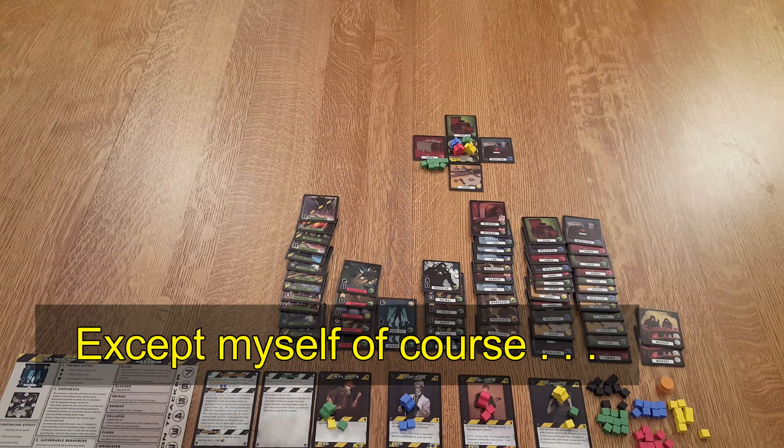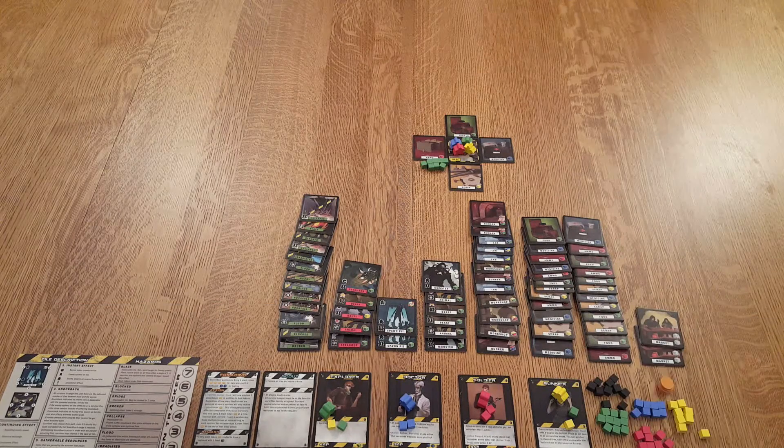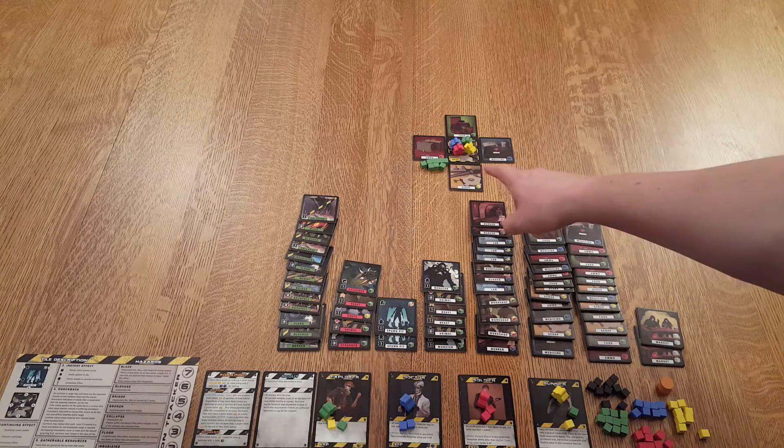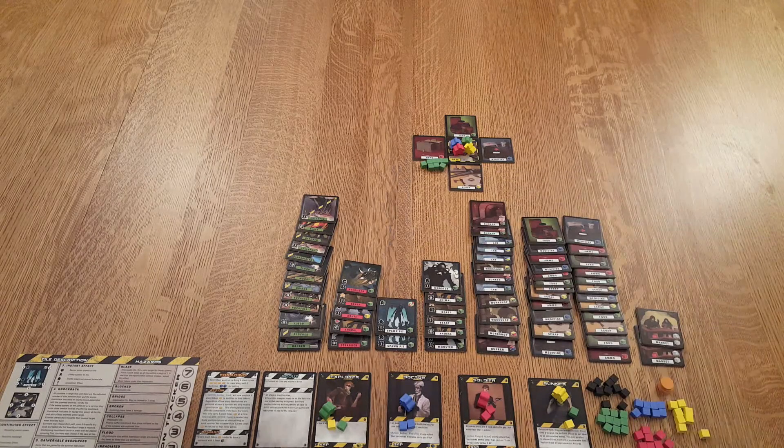So it is a tile placement game. Out here on the table I have all the tiles we're going to be exploring. How this game works is it's an action-based game, so every player has a certain amount of actions. Then you'll have an enemy phase, and then you'll end by eating one of the eight food on the board. If you ever run out of food, you lose the game. Or if everybody becomes incapacitated, you also lose the game.